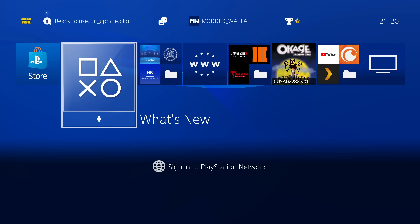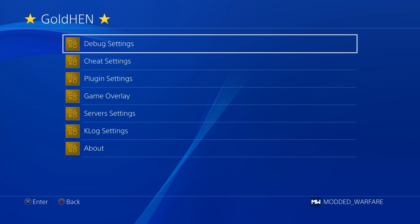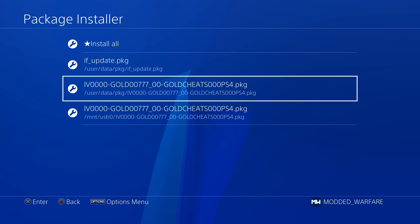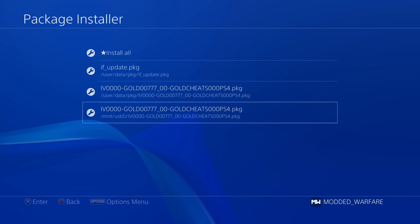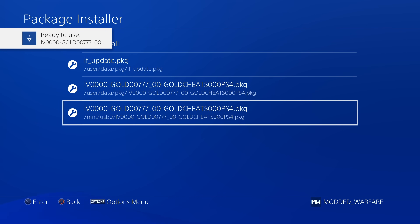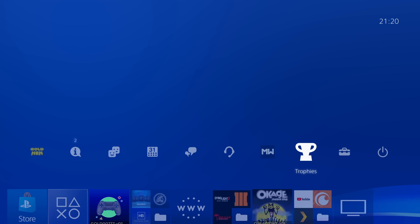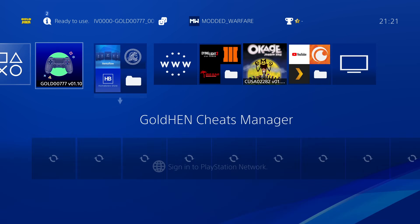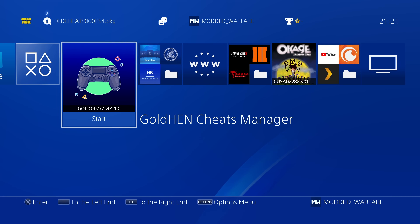Switching over to the PS4, make sure you're already running the GoldHen payload so your PS4 is jailbroken. Head up to Debug Settings, Package Installer, and install the GoldHen Cheats package. I've got one on the hard drive and one on the USB showing up, so just install the package file from wherever you put it. I'll make sure I turn off the internet now so we're completely offline and can test installing patches and cheats offline, then go ahead and run the GoldHen Cheats Manager.